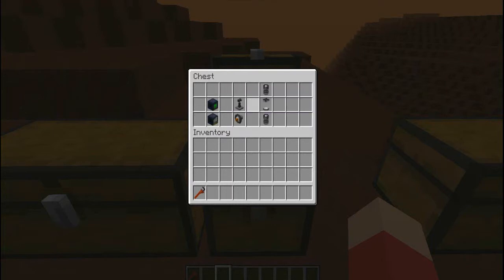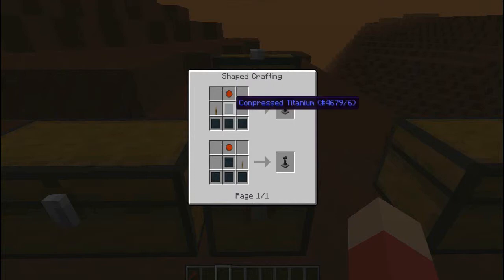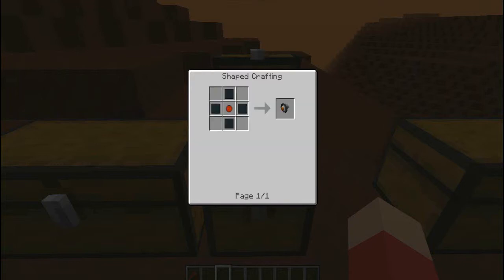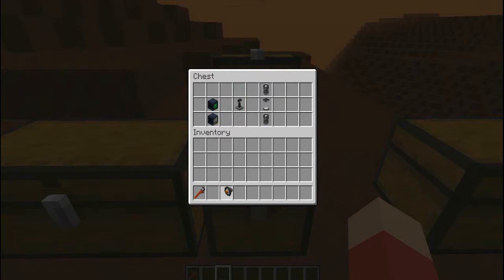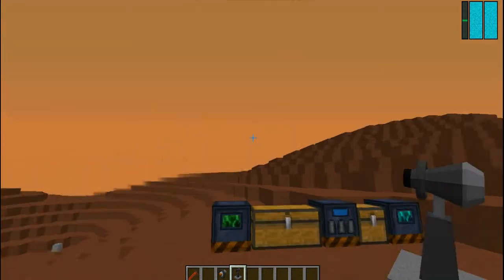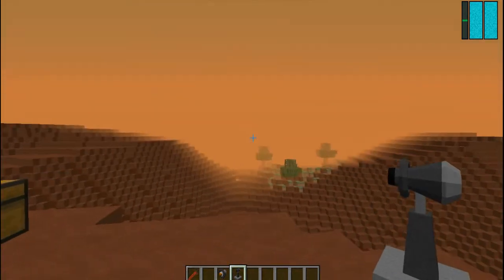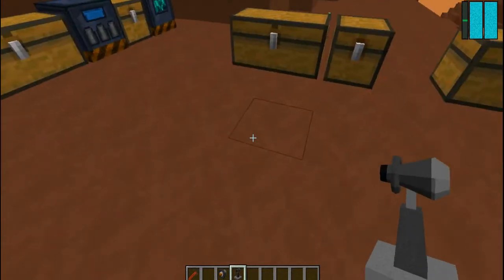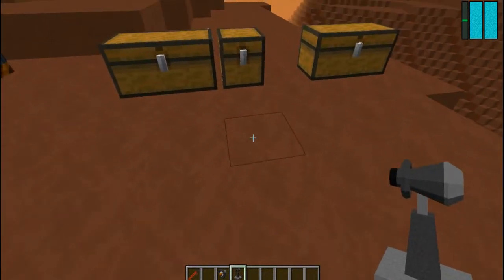Now these are the cooler things: the Beam Reflector and the Beam Receiver. To craft the Beam Reflector you need a Beam Core, a lever, and compressed titanium. To craft the Beam Core you need redstone, compressed iron, and a glass pane. To craft the Beam Receiver you need compressed titanium surrounding a Beam Core. There are many ways to get power in this mod — solar panels, batteries, fuel — but this is a completely new way using energy beams. You just put it down and then put down another one, and there you go — it's really simple.